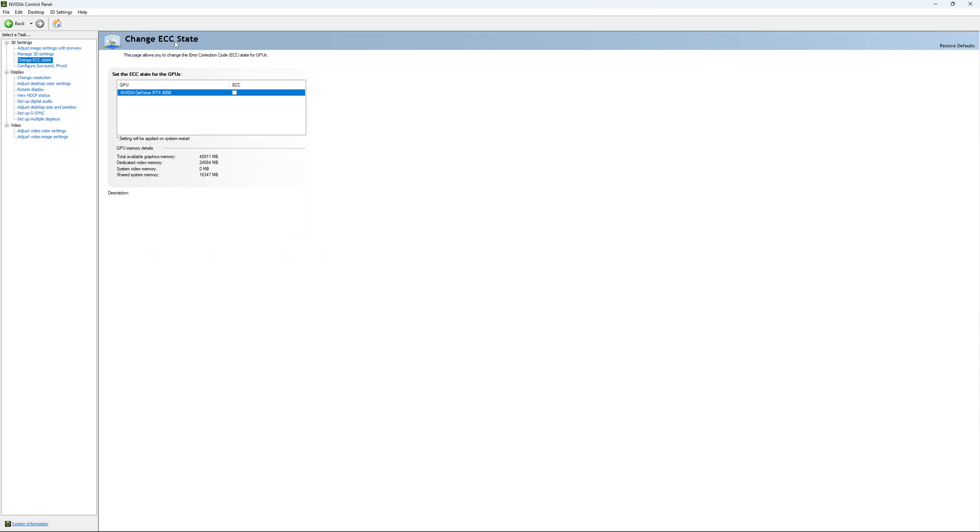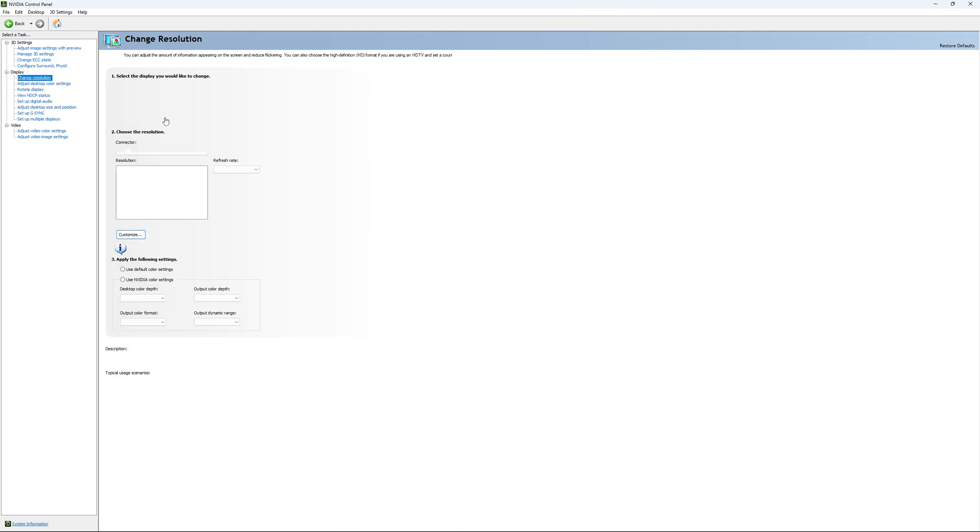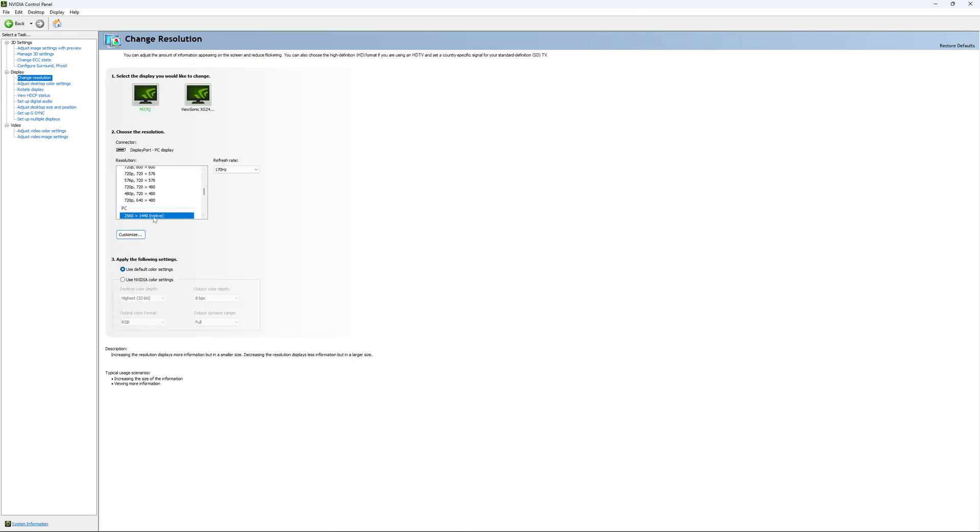If you have access to the Change ECC State option, I recommend to uncheck it — this will slow your VRAM so you don't want to use that. For Change Resolution, make sure you're playing at native resolution: if you have a 2K monitor go with 2K, if you have a 1080p monitor go with 1080p. Super important — check your refresh rate. A lot of people miss this step; they buy a new screen and by default it's at 60Hz. Use the maximum refresh rate available on your monitor.